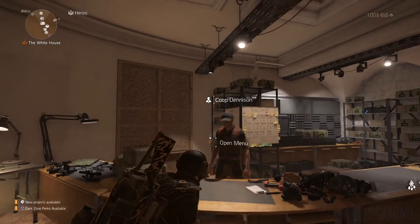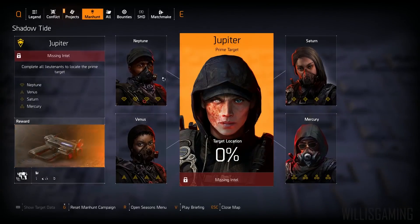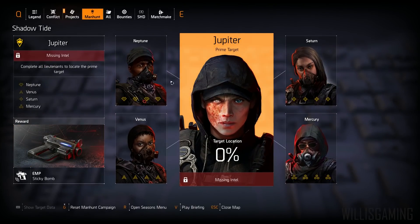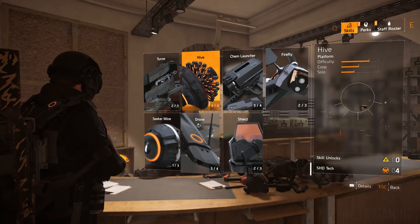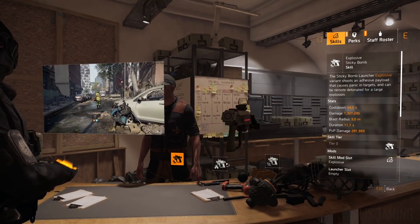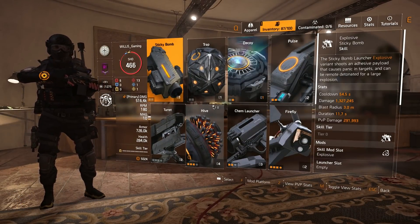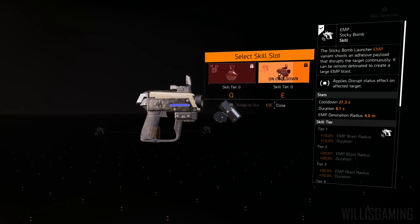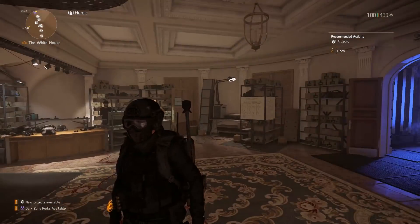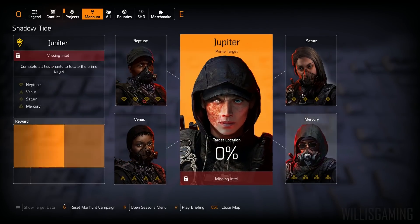Just a super quick one for you guys today. Tomorrow I'll be showing you how you can do all the manhunts without having to do each one individually. I've already killed Jupiter — it doesn't say that I've killed Jupiter but I have. I can show you right now: I have the sticky bomb launcher, the EMP variant — the explosive EMP. I can go to my inventory and equip it. I'll be showing you tomorrow how to get Jupiter's item without doing any of the manhunts, which are a complete waste of time.